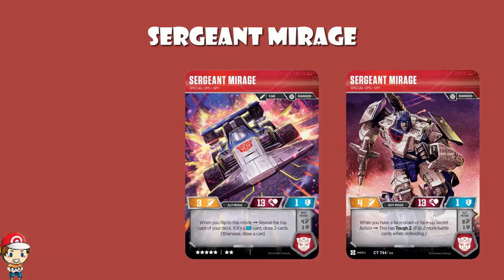Speaking of Sergeant Mirage — in bot mode, when you've got a face down or face up secret action, you get Tough 2. Several cards in the set put battle cards under characters on the battlefield. Does this give you Tough 2? You know the answer at this stage, ladies and gentlemen — the answer is no. Cards under a character don't do anything.